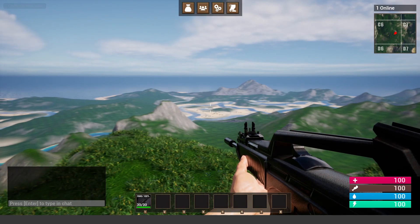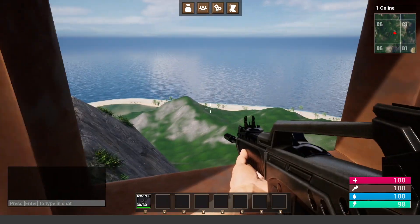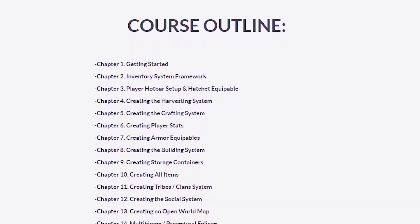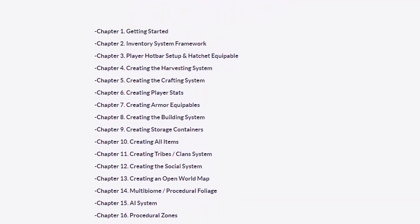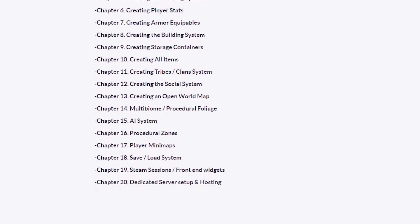The course is nearly halfway complete with over 50 hours of content, and we are currently on Chapter 13, where we create the open world map. There's a total of 20 different chapters. Here's the actual outline, so you can see all the different things that we create.